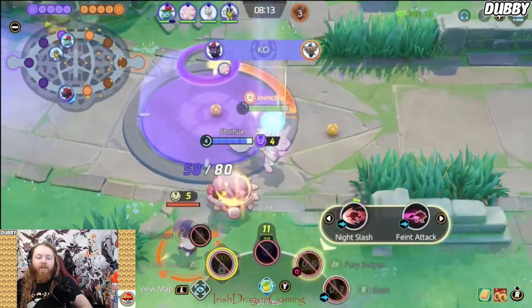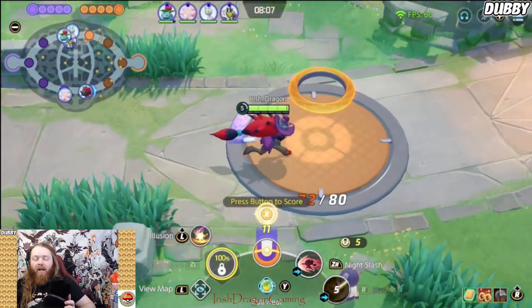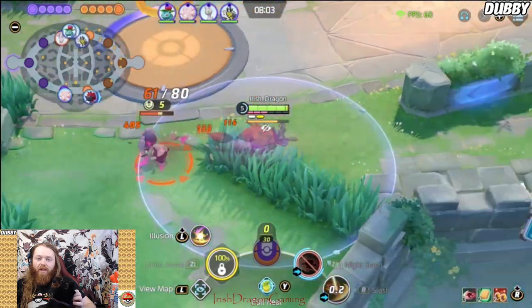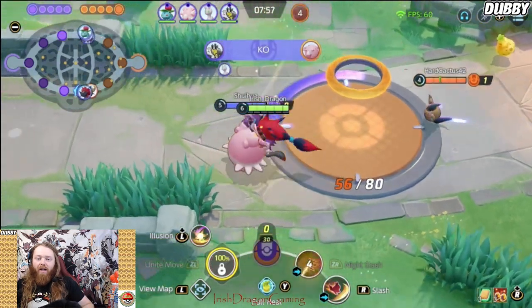Yo, what's good, welcome back to Iris Dragon Game. I'm your host the Iris Dragon, and special guest host Ace, my cat. We're here to tell you how to deal with the menace that is Trevenant — specifically the Wood Hammer Trevenant. And if you've ever been bonked around by Trevenant, you know it can kind of ruin your day.